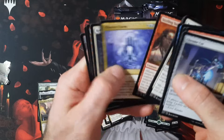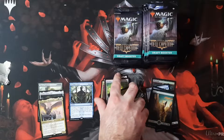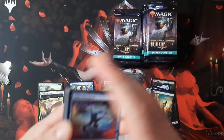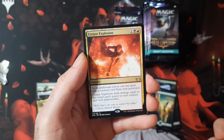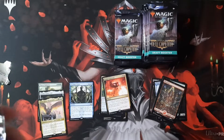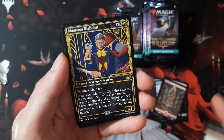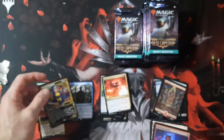Obscura Ascendant. Going to start flying through the packs. We got Getaway Car — artifact vehicles are continuing. I feel like there were no artifact vehicles until Esika's Chariot, and then definitely in Kamigawa they added tons of vehicles. Corpse Explosion — that might be a good card but not sure. Maestro's Diabolist, and that's a showcase one. So like I said, we are getting showcase cards here from draft packs.